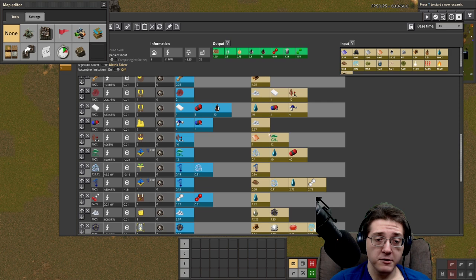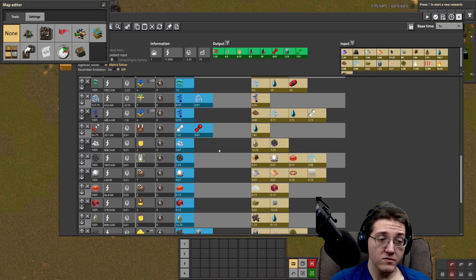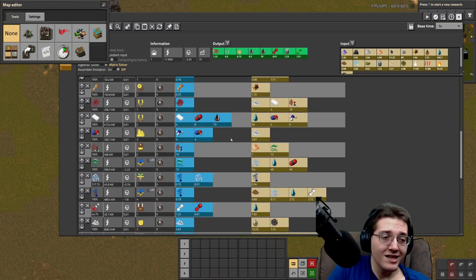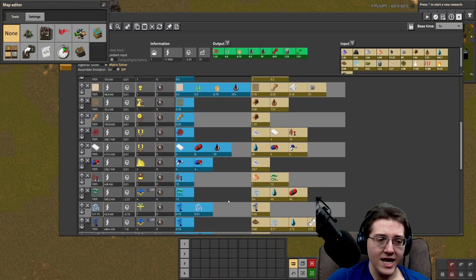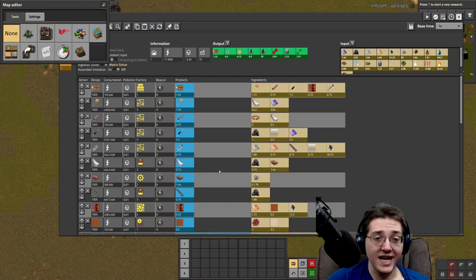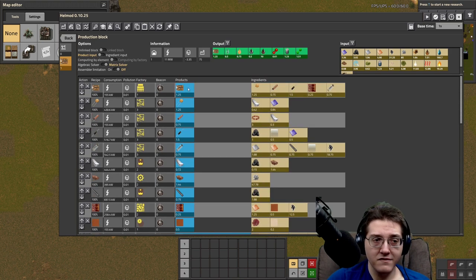That covers the formaldehyde, which is simply methane plus copper to make formaldehyde. That is your melamine resin, which covers literally everything — melamine resin into formica into PCBs — and that covers the entirety of the circuit one chain.